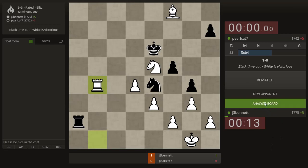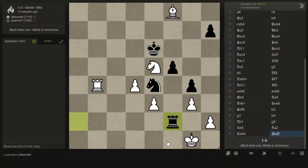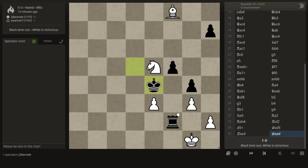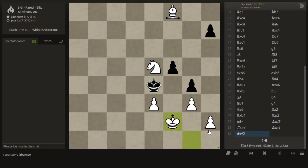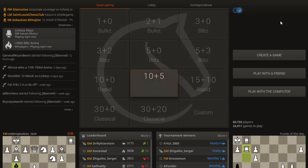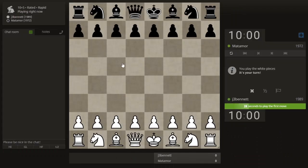I saw a nice idea here — suppose he takes this with his rook and I can play here with check. The king takes, or the king could actually take the knight and I take the knight, he takes, and I take here. Anyway, he could take this knight, but I have an extra piece and should win that. That was a toughie — I've had a series of tough games.